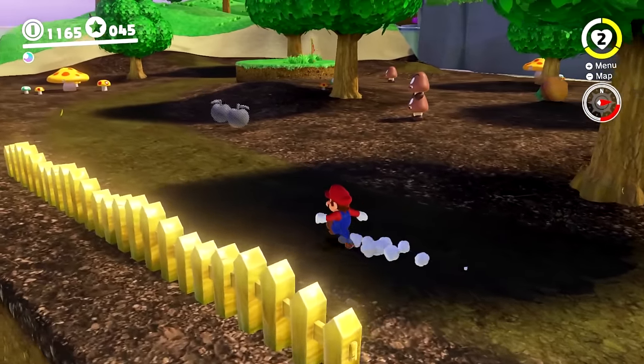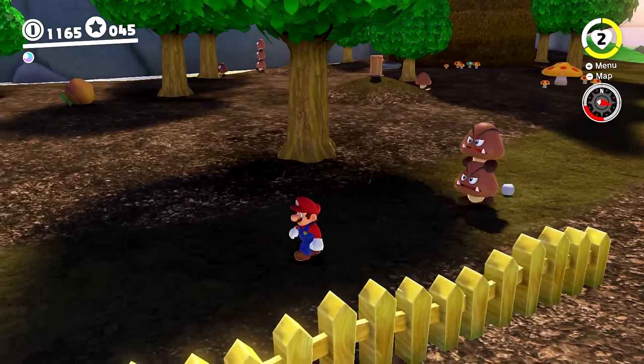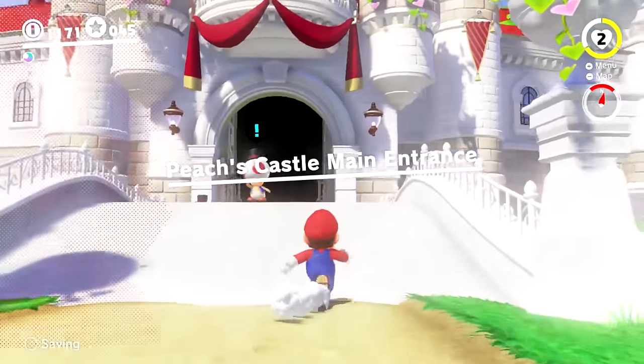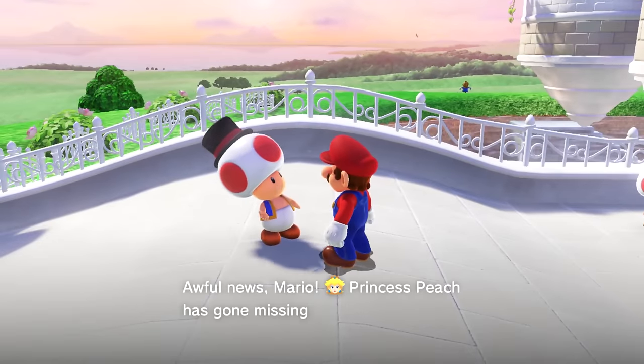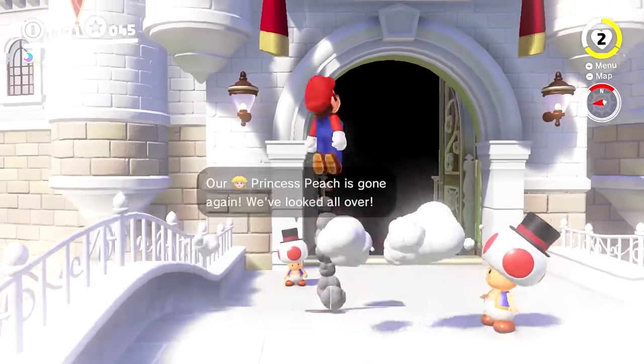It'd feel weird if no Goombas were present at all, plus this works as a great way to display this kingdom's brand new capture, which we'll get to in a minute. Finally, there's the castle itself — this holds a majority of the kingdom's moons, so it makes sense to be the center point of the kingdom that everything else revolves around.